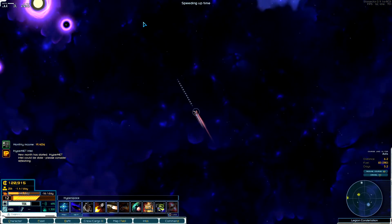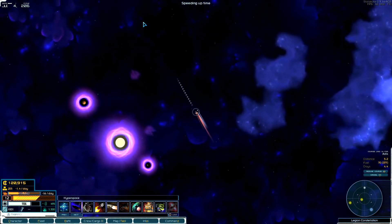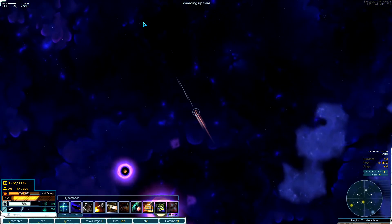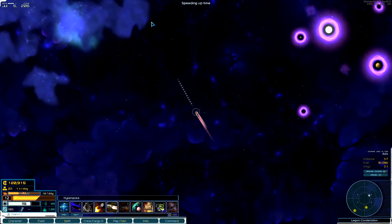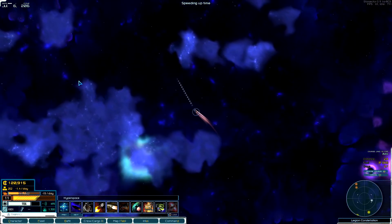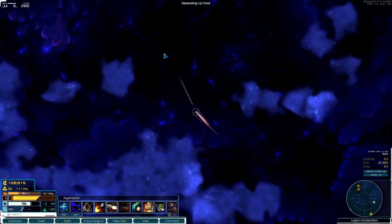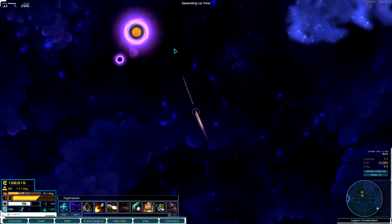I'm not a trader — I'll do trade missions but that's not my primary focus. My primary focus is salvage and eventually exploration if I can get enough stuff. I would love to get some additional salvaging equipment. I think if I get a drone tender ship that will also help with my salvaging abilities.